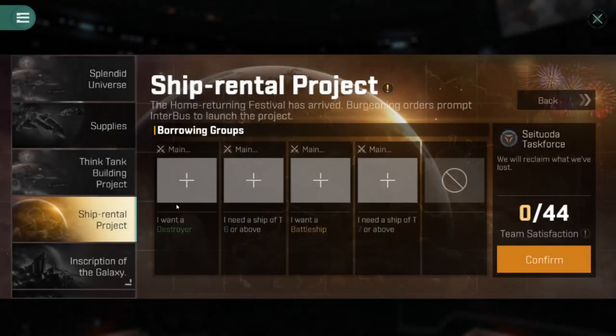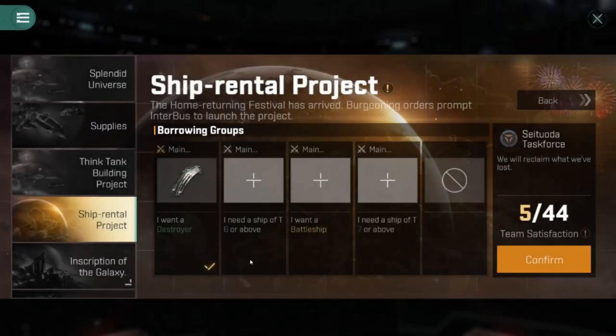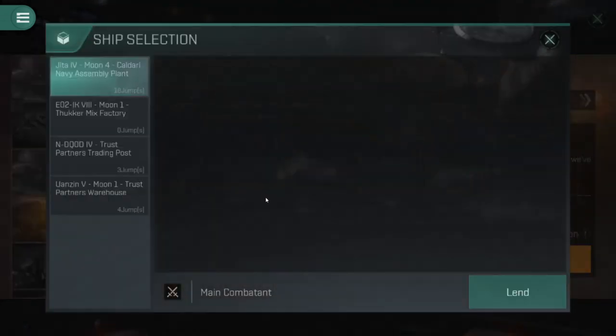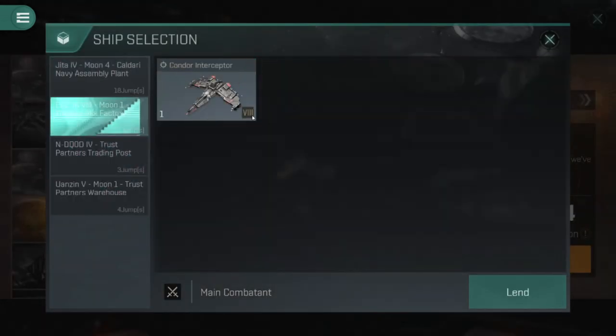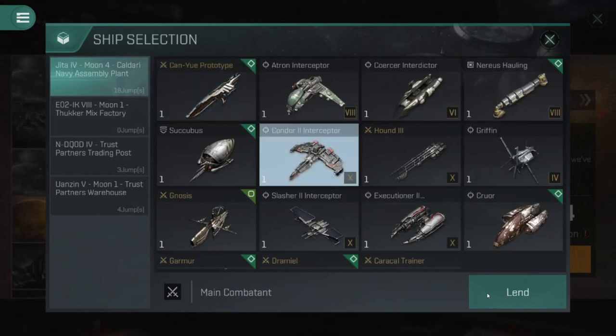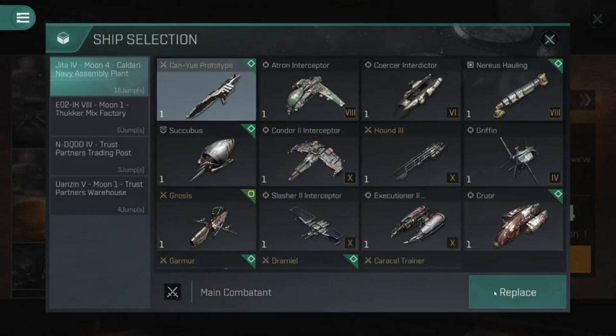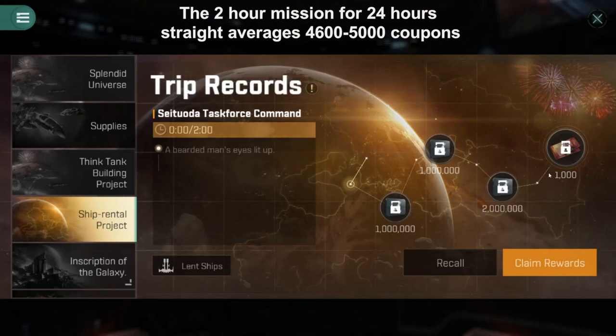These two-hour missions require a lot more micromanaging. Let's go in here — I'll choose my faction destroyer, which needs a ship of tech level six and above. I'll do a Syneasis, a Paraxis battleship for the tech level seven slot, and my Condor interceptor gets me to 41. Adding my Caracal gets me completely maxed. Notice I'm using almost all free ships for the two-hour mission — it was very easy to max out. If I hit confirm, I get 1,000 splendid coupons per two hours.